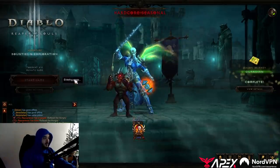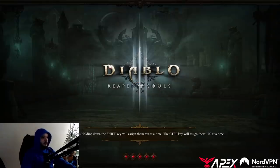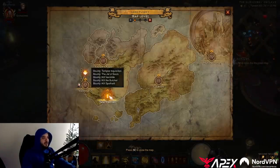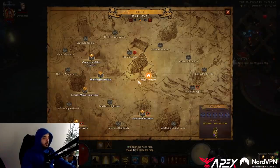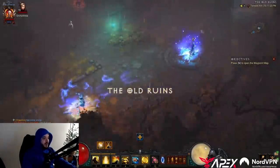If your character's strong enough, fire up T16 — whatever your best key farmer is. I'm going to use the Inna Ally Monk; I assume most of you are playing that, but you can use whatever you want — DH, anything. Go to Act 1, go to the Old Ruins where the Darkening of Tristram Event is, and head on down.